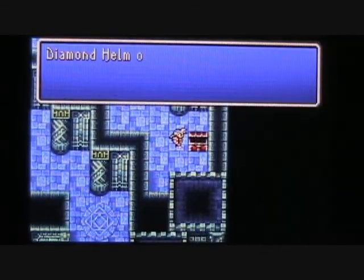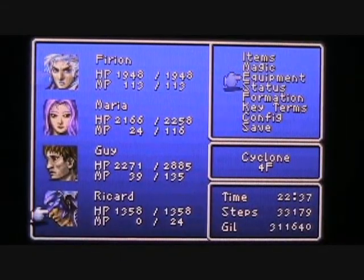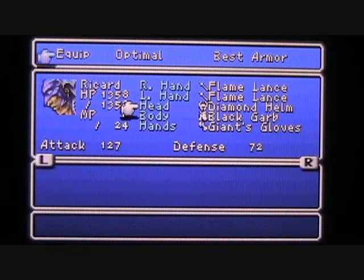Here's the first treasure chest. Inside this chest we can pick up a diamond helm. I'm gonna go ahead and give that to Ricard and replace his giant's helm with it — that'll take his defense up to 72.